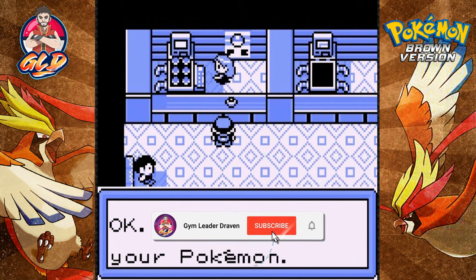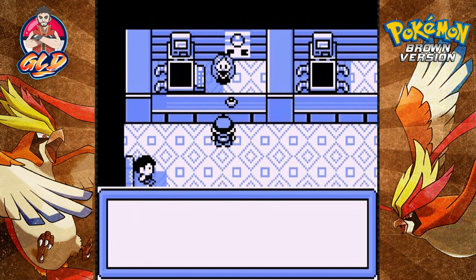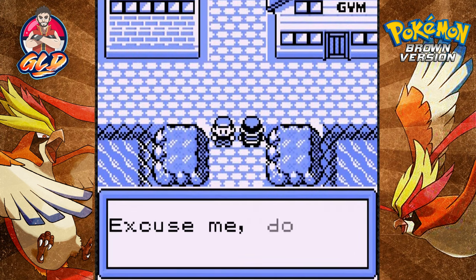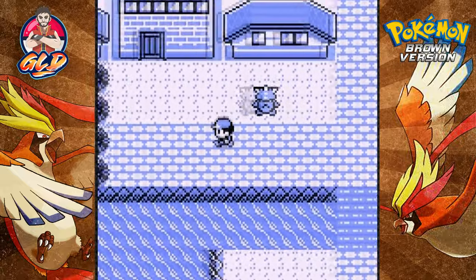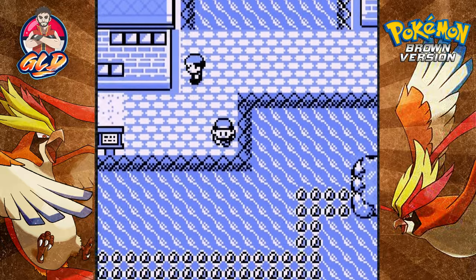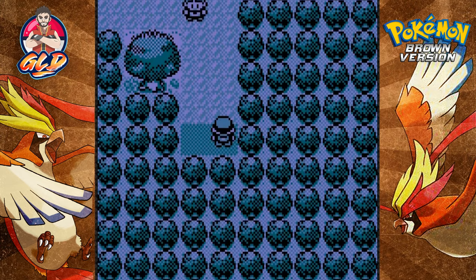Our next mission is to go into another gym — I don't know which gym it is but I'm going to try it out. We're going to have to go through the Castro Valley Forest to get to that location. We do not have the SSN ticket just yet. I did capture a Pidgey off screen, so that's another Pokemon we can trade for a good Chansey. I'm going to speed through this and I'll be right back.